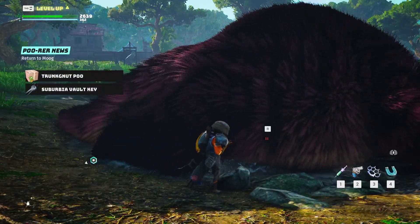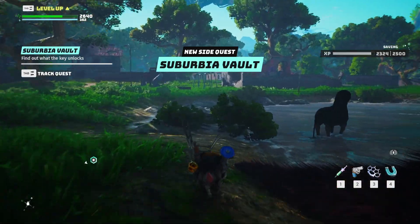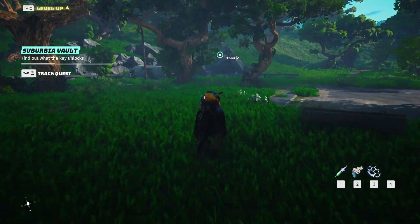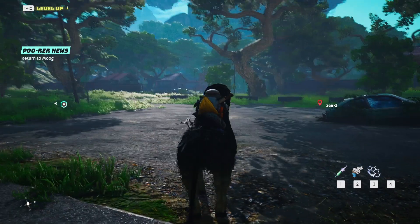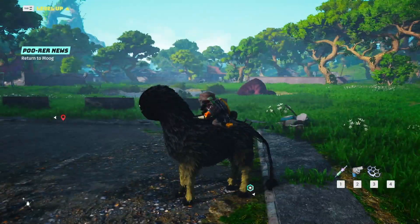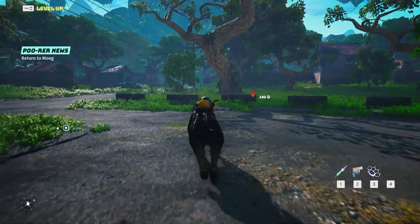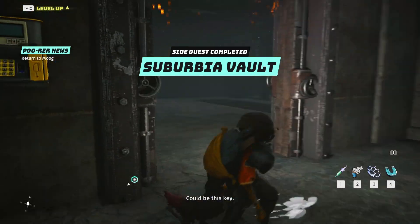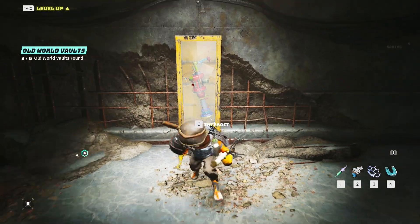Once he's down you're going to get some loot and you will also get the vault key. The vault key is what you're after because it's what's going to let you get inside the vault, and that is where the good stuff is. Then you're just going to follow the location to the vault. If you look on your map it shows you where the vault is — you can put a marker there or track that one specifically and just go to that location. The vault for this one is right over here, and once you get down here just use the card reader to open the vault doors.